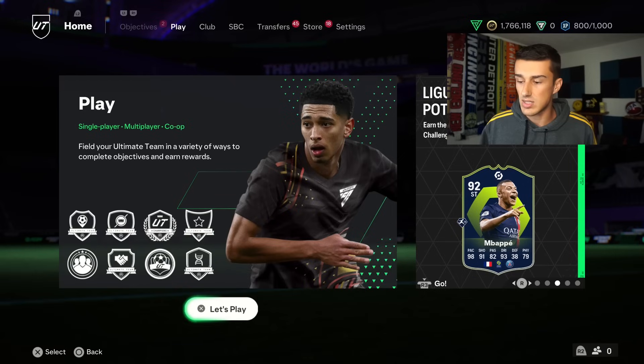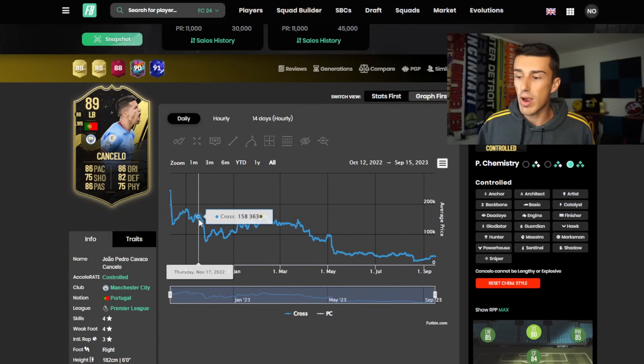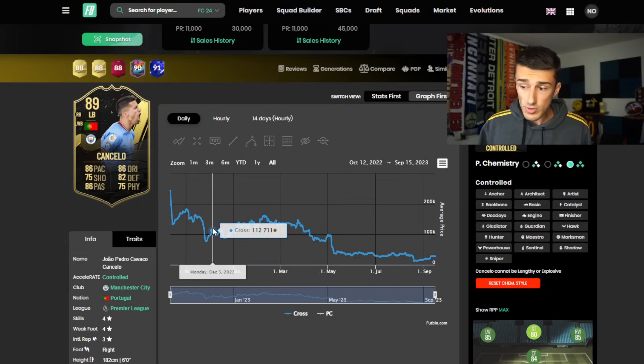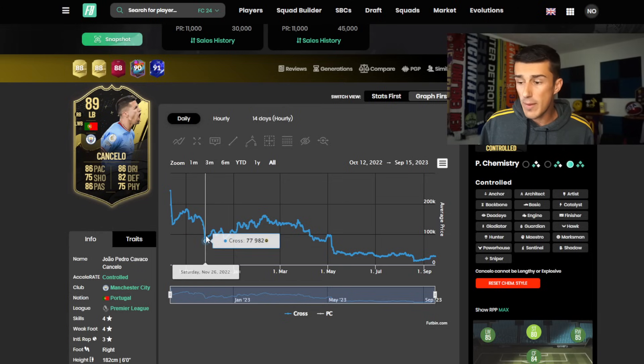If we look back at previous years and take a look at Team of the Week cards that were in the Best Of last year, we'll see cards like Joao Cancelo, who was in the Best of Team of the Week. They crashed so hard on Black Friday, but as the weekend ended on Sunday and Monday, you start to see that card rise back up. A card that was about 150K dropped all the way down to 80,000 coins, 77K, and just in a week rose back up to 112,000 coins.